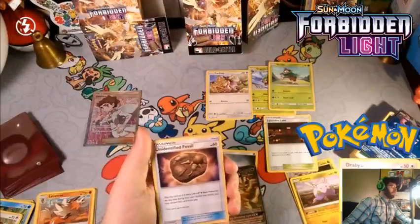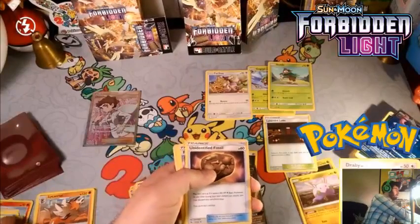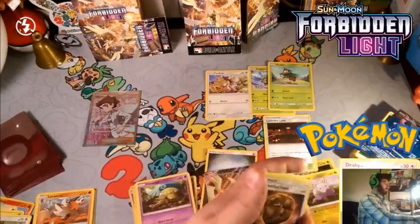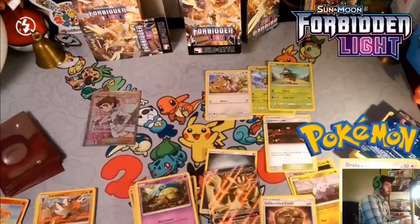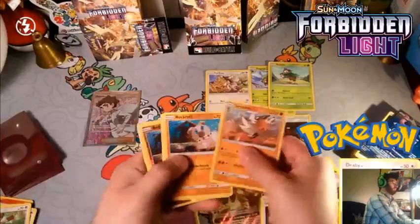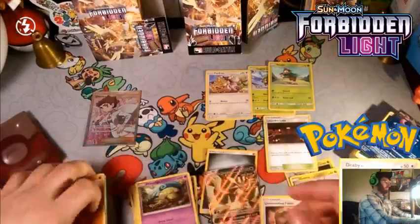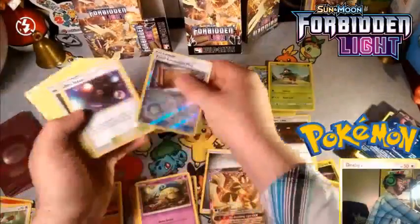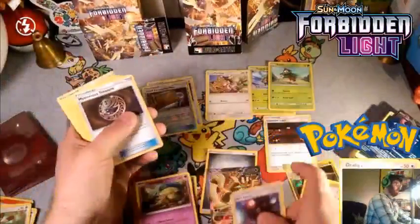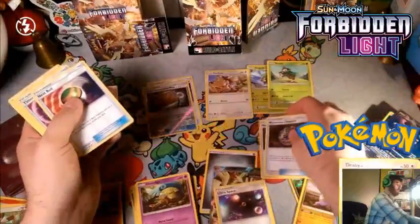Unidentified Fossil is 60 HP basic — it depends on whether we evolve into any non-basic fossil types. Do we have Tyrantrum or Aerodactyl? It looks like we have none of that, so Unidentified Fossil is a maybe card. Fossil Excavation goes with it. Ultra Space we can use to get out Ultra Necrozma.